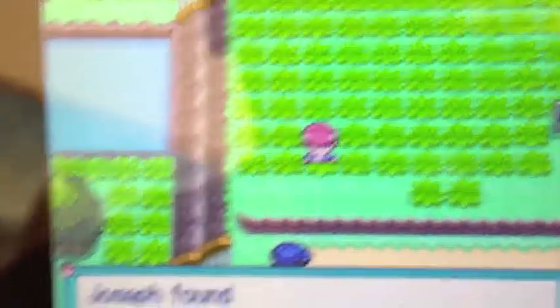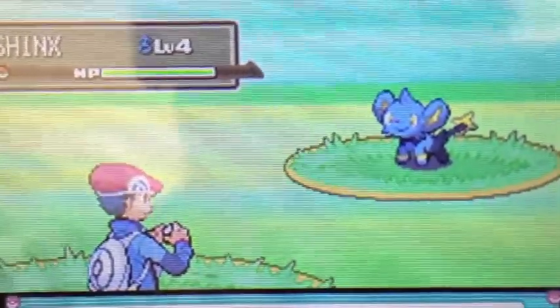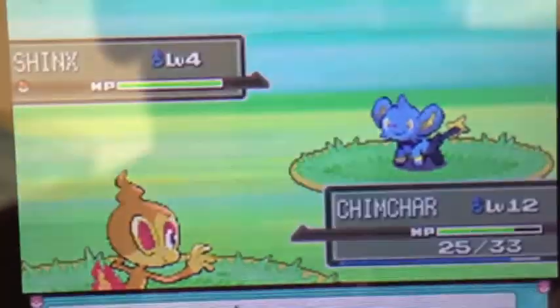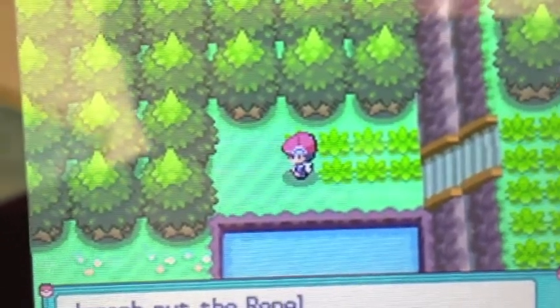Alright. This item here is an X-Defend. I don't think it was worth it. Oh actually, there's another item right down there. Okay, it's a Repel. And you know what? I'm gonna use that right now.